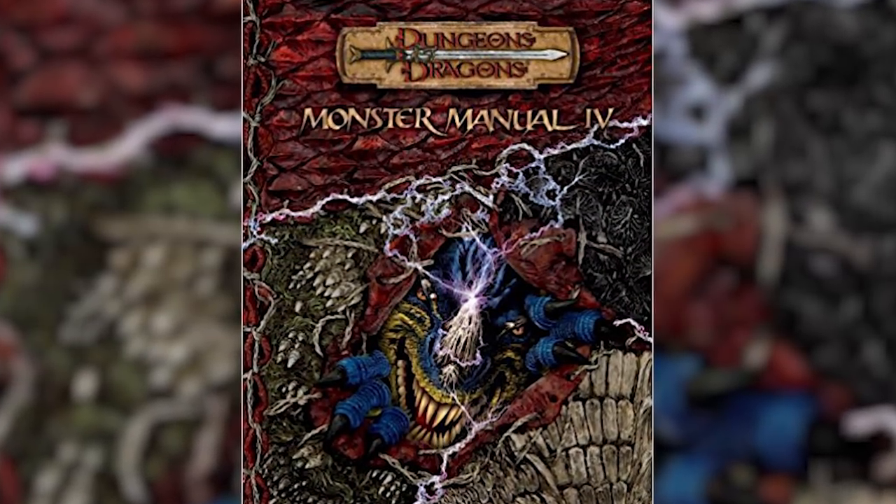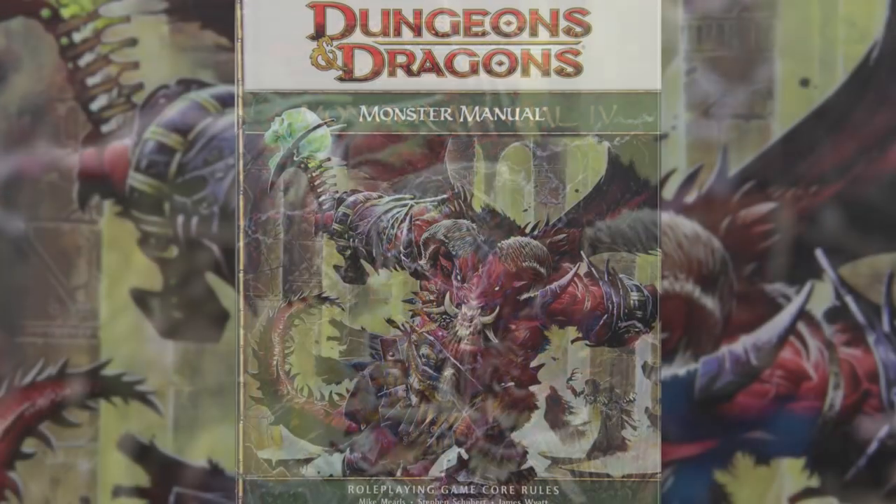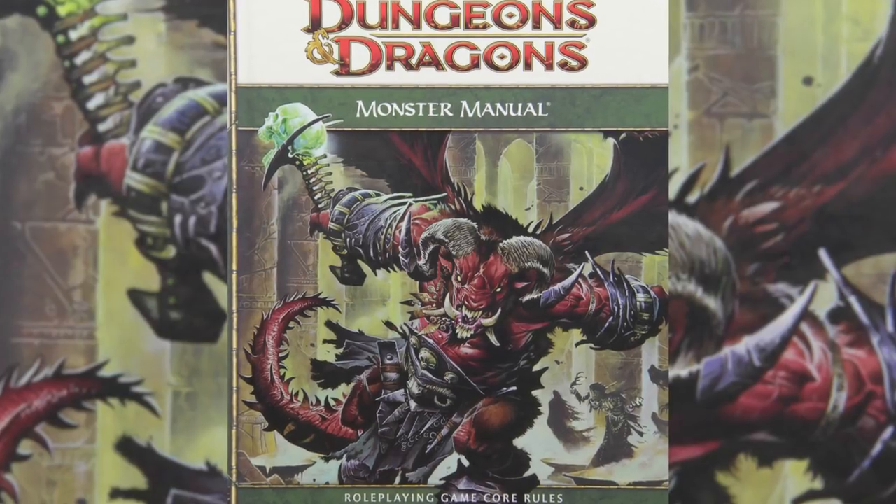This creature can originally be found in the 3.5 Monster Manual 4 and was then transported into the 4th edition first Monster Manual. Wizards of the Coast created a bunch of dragon spawn for 4th edition — dragon-esque creatures that weren't actually dragons, essentially servants for their dragon masters.